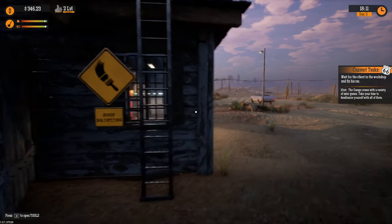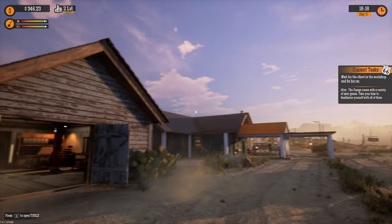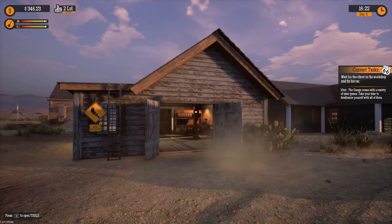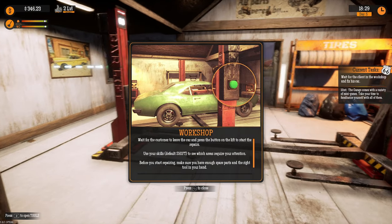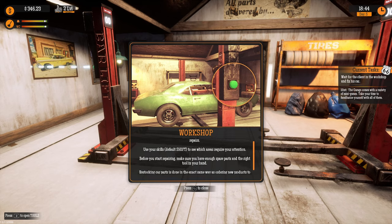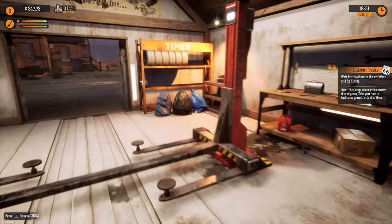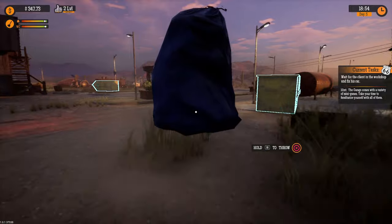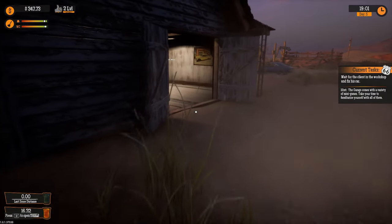We read through the workshop tutorial: wait for the client, press the green button on the lift to start repairs, use your skills to see which areas need attention, and make sure you have the right tools. Restocking car parts works the same way as ordering products — use the delivery tab on the PC. So now we've got to keep an eye on petrol, the shop, and car parts.